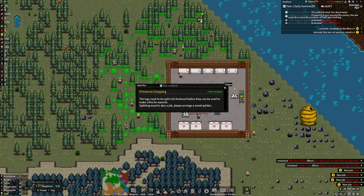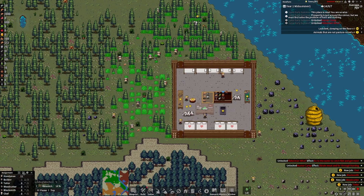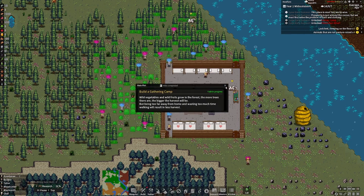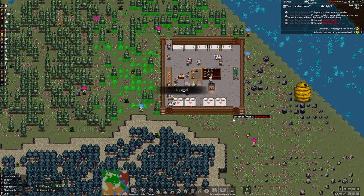Now it wants us to do science — fire, chopping wood. But we can go over here and this button right here actually does fill all jobs, so we should be starting to make firewood. This game is super duper quick, by the way. We're going to go ahead and slow it down a little bit.